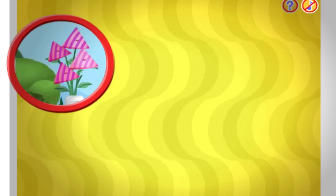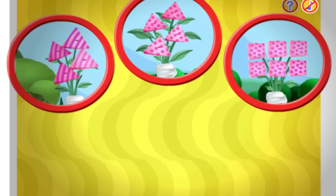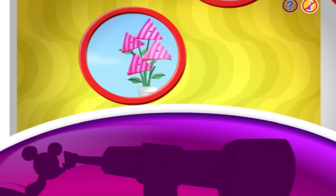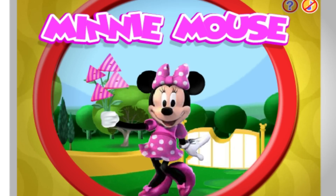I spot one, two, three flower bouquets! Can you spot the flowers that match these clues? Pink, triangle, and stripes! Pink! Triangle! Stripes! And how — Minnie has a bouquet of pink triangle flowers with stripes!